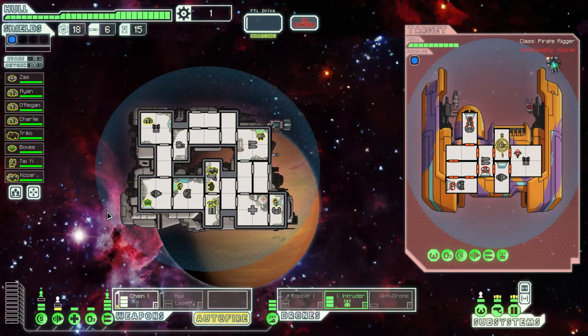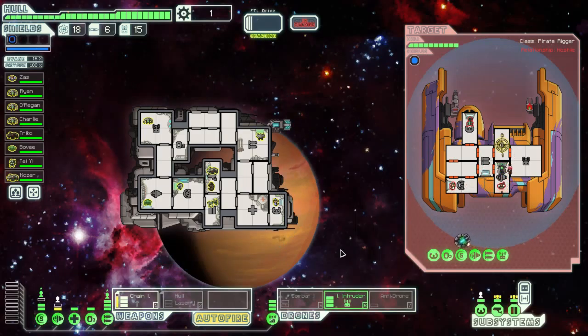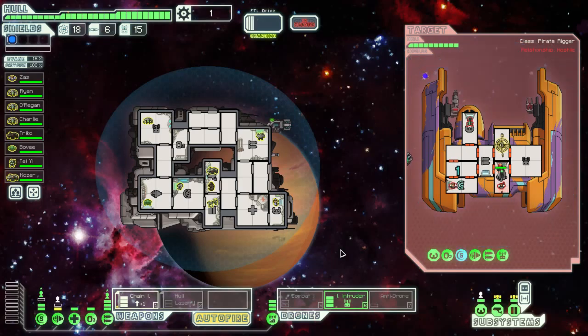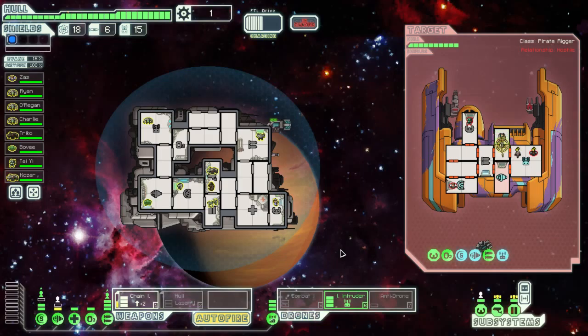See if that gets past their drone. It doesn't, but it's not destroyed so it got in. Let's see what we can do with this then. Stay in a room with no oxygen. Stunning their drone also works for me. Shields are stunned. Their crew is stunned again. It's going to go in and stun their oxygen rig.